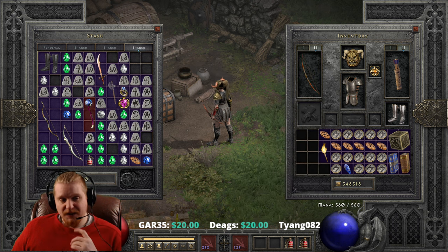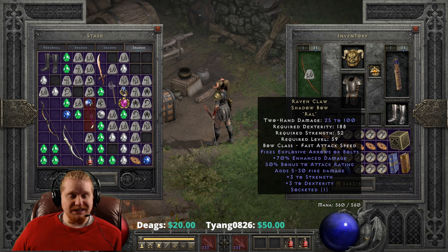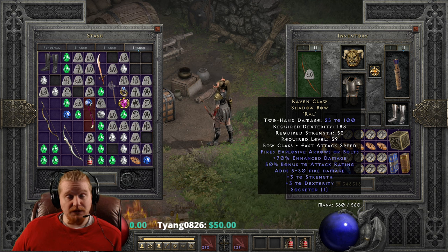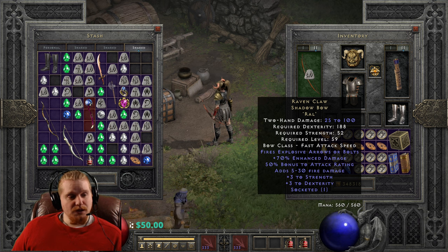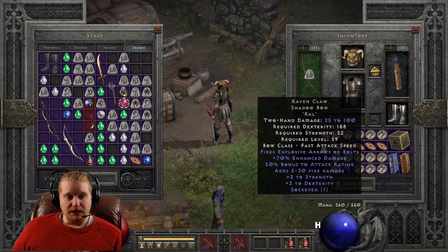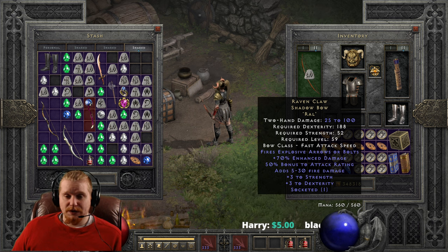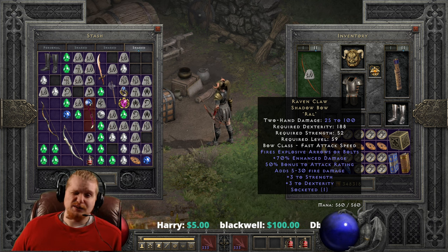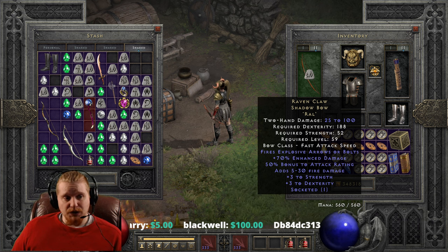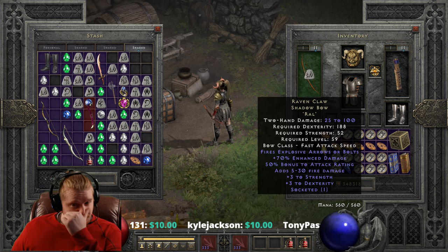As far as the Ravenclaw goes, using it in its level 15 form is absolutely amazing, and it's great for power leveling characters. Using it in its upgraded Tier 2 Nightmare exceptional form is actually pretty decent. However, I would not recommend upgrading it a third time, because I feel like the third upgrade just isn't really quite worth it. If you were to use this on an Amazon, I would recommend just going with the Kuko instead. If you were to use this on a non-Amazon, the 188 dexterity requirement is just way too high, and there's not a lot of characters that build 188 dex.